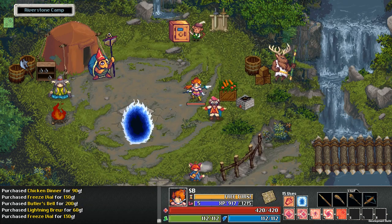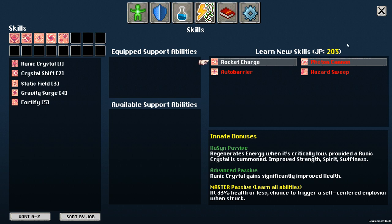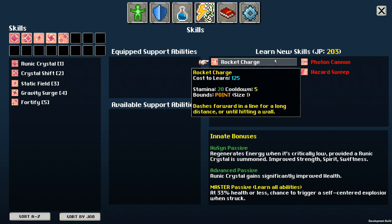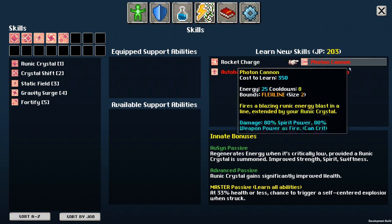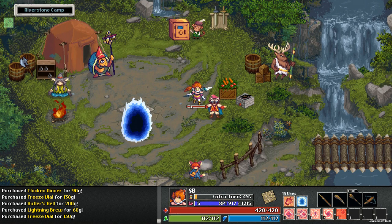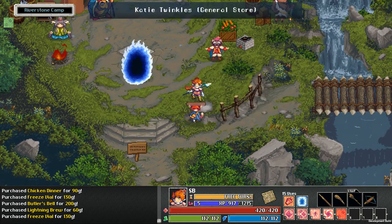We are at 203 JP, so the question is when do we want to switch classes. I do think that we lose our advanced passive when we switch, but I think we'd be okay without it. We should probably pick up Charge — let's get Charge and Photon Cannon. And I guess there's no reason not to get Auto Barrier. Then we'll think about swapping things up. Let's also remember to visit the orchard — get free food.